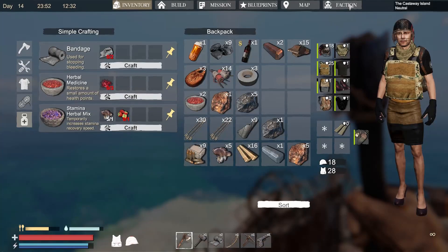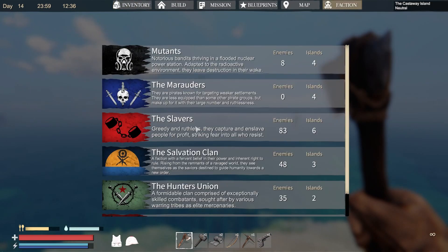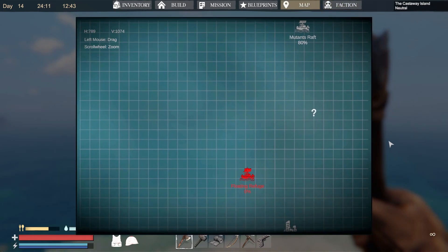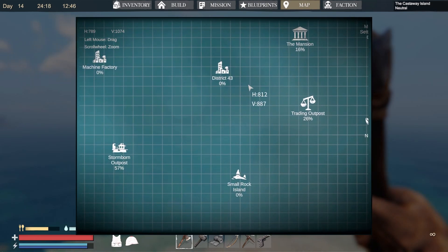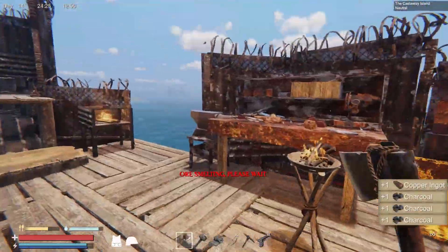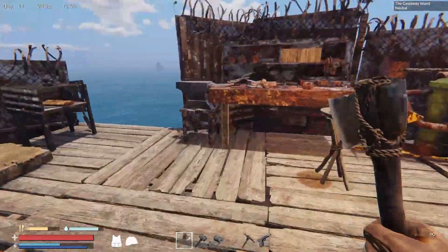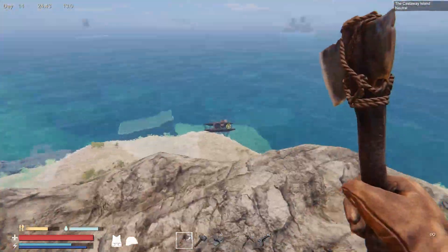The first thing we definitely need is to upgrade this. We have no more marauders, so the raids are going to be either from the Salvation clan or from mutants. I kind of want to find out. That's the Salvation machine factory — that would actually be really good. Before we go too deep into the ocean, we definitely need to get that spear. I saw Dre — he crafted a spear that does 70 damage.